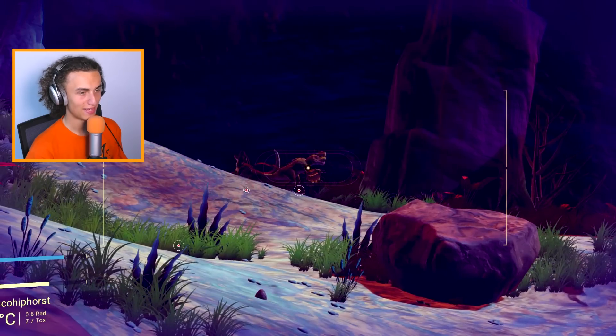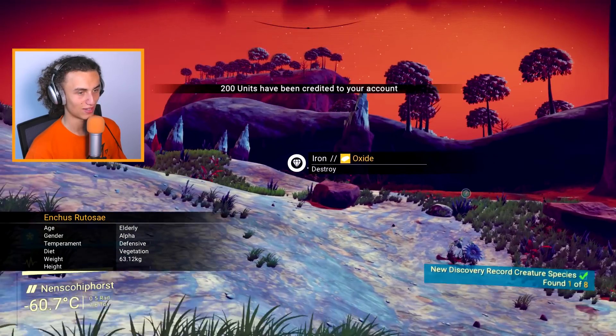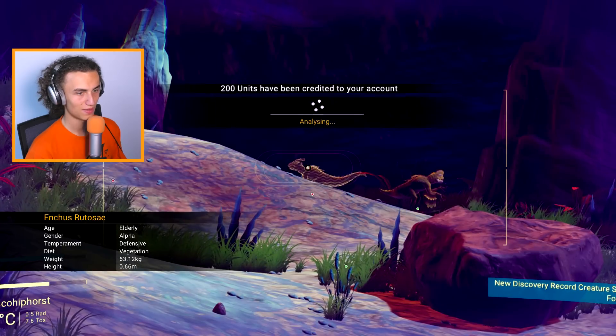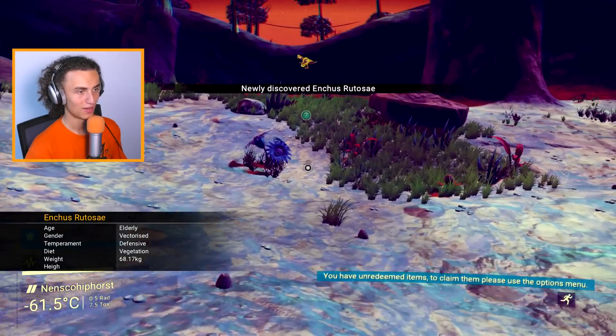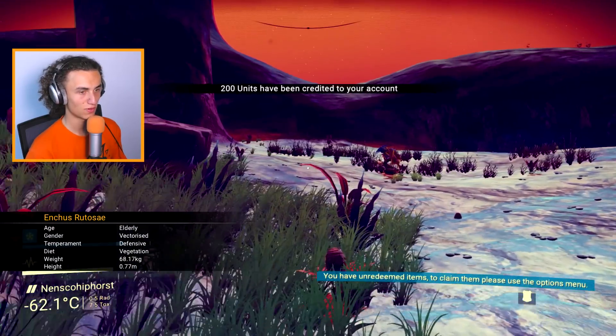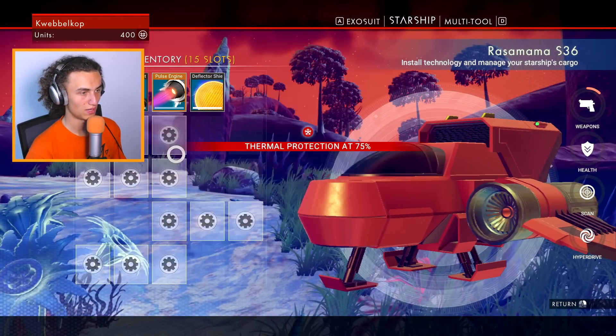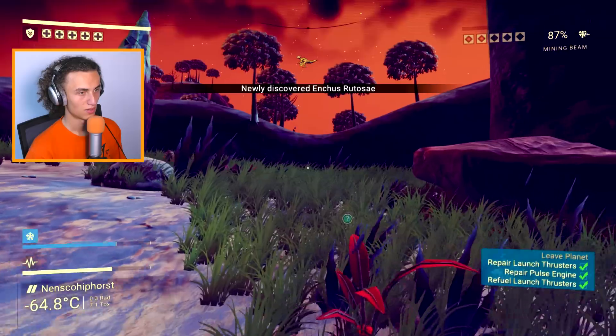Aliens! There we go! That's an alien! It's like a little dinosaur, actually. Is the other one next to it the same? It's a different one! Sick! So we're just gonna loot some plants, see if we can get some fuel for our ship. We need Thamium-9. And for this we need just... there we go. Okay, that's fine.